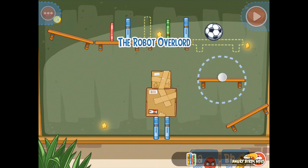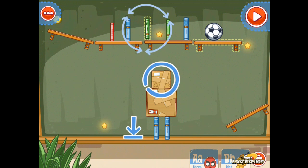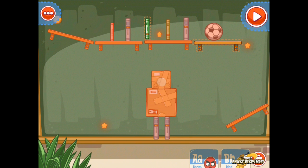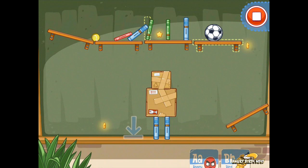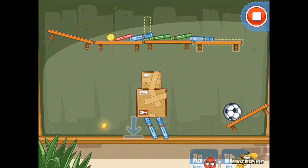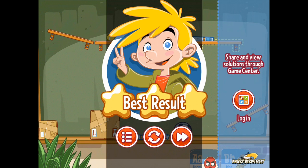You saw an additional item, which is a book — nice to see they're encouraging people to learn. This is also a level where your objective is not simply to get a ball into the laundry basket; your goal is to get this top box to hit the floor. It's kind of nice to have Game Center support. Unfortunately I can't really show it right now, but if you're stuck on a level and have friends playing, you can figure out their solution and share it.